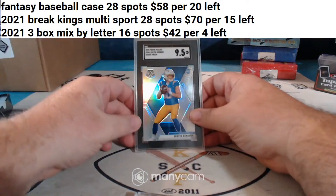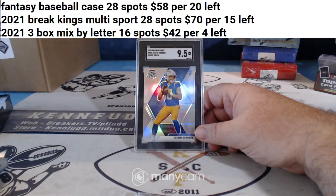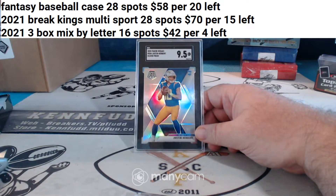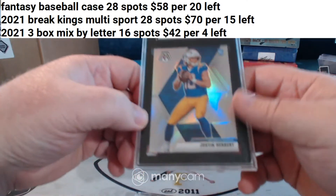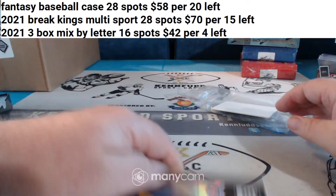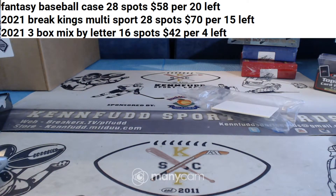Oh my — oh hello! Hello, silver Prism Mosaic! Justin Herbert, 95 SGC 9.5 silver Prism — what, hey yo! There you go, Moose man. Moose has been on fire as of late.